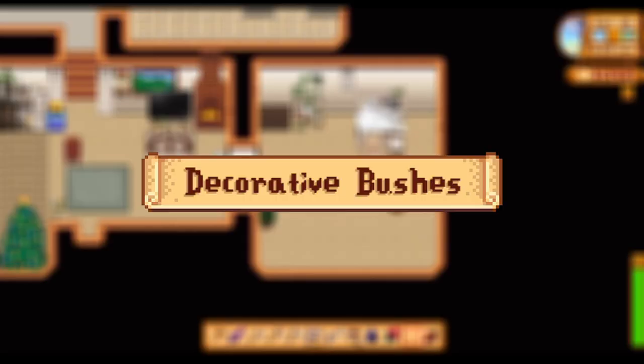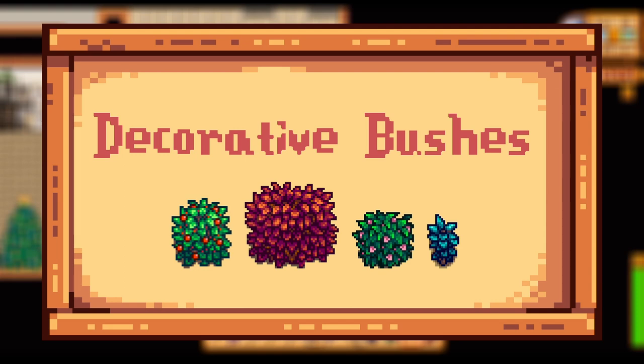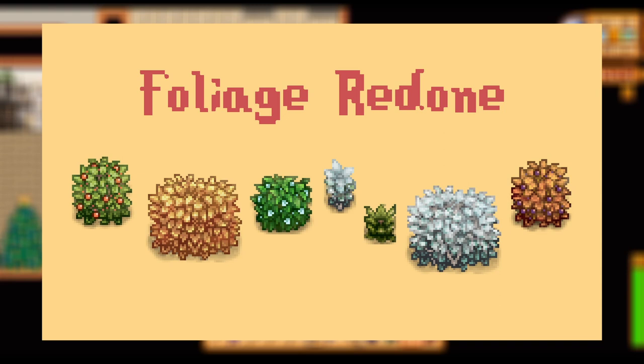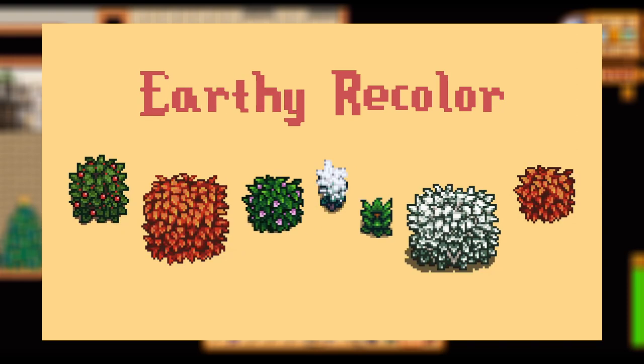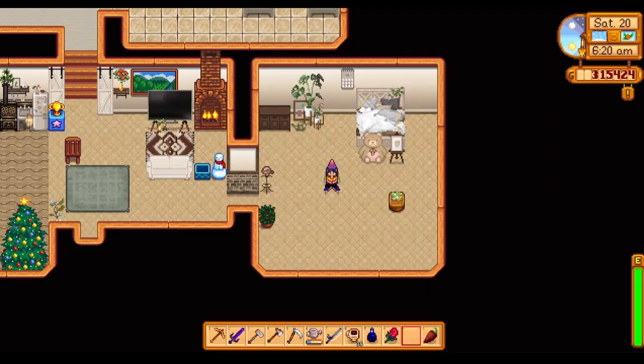Coming in next, a nice simple one — the Decorative Bushes mod adds the game's bushes as furniture so you can use them as decorative pieces. This includes the berry bush, medium bush, big bush, small bush, and island bush — all seasonal or with seasonal alternate textures. The berry bush will also sprout berries during the usual berry seasons in spring and fall. I love the bushes in the game and love that we can now put them wherever we want in more customizable spaces.